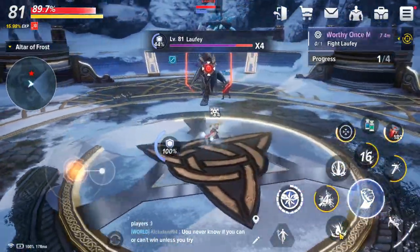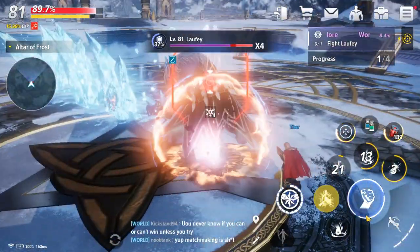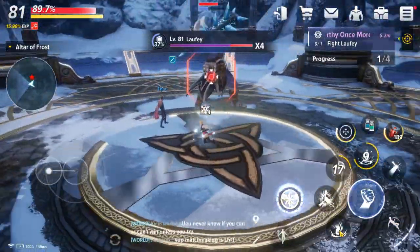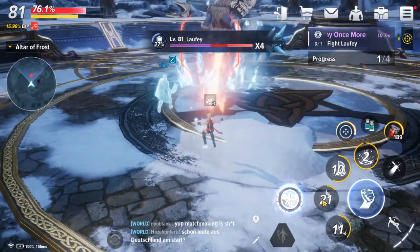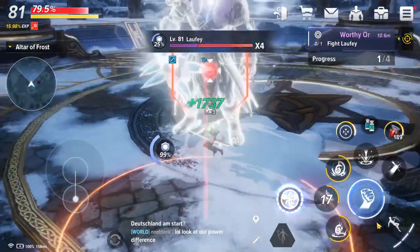I'll let this gameplay play out here without additional commentary for the next minute or so, so you can actually see the rotation I was talking about and when you want to attack. In total it's four different abilities he does during this stage, and it's the first two abilities where you'll get the bulk of your damage.